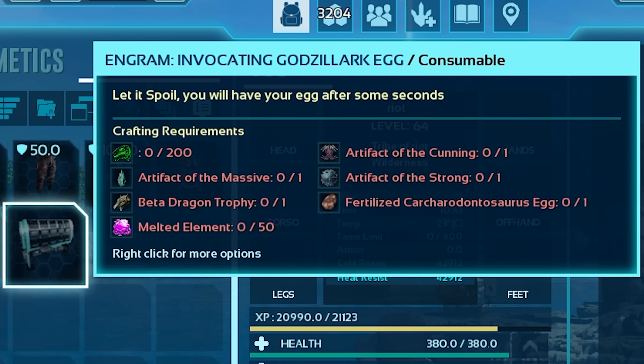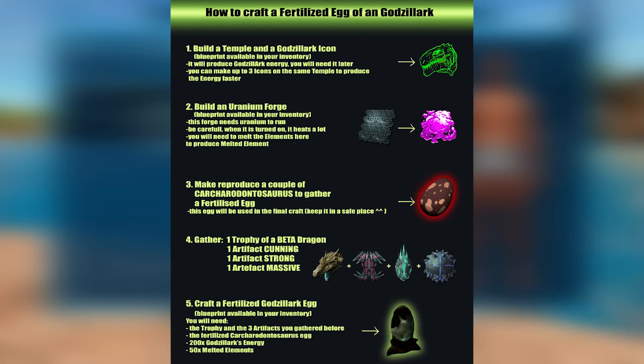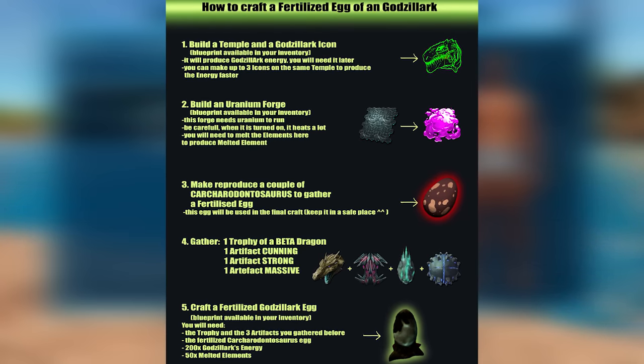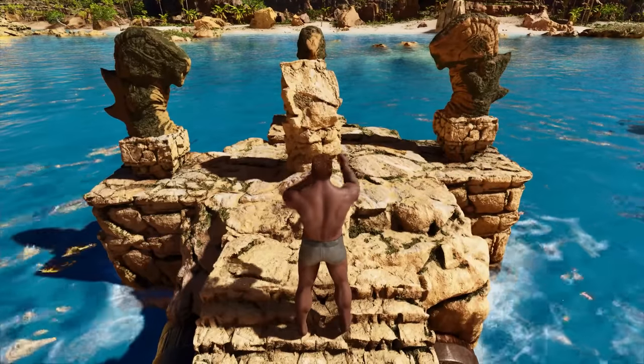You do need a few artifacts and a trophy — the beta dragon trophy. You also need a fertilized Carcharodontosaurus egg, which kind of sucks, but I guess it's like mutating that creature with the other stuff that creates Godzilla. Then you need some Godzilla Arc energy, which is this green stuff, and you need melted elements, so let's show that first.